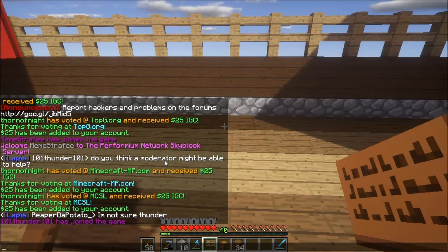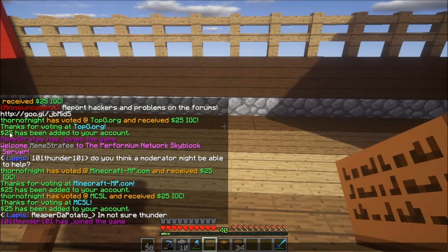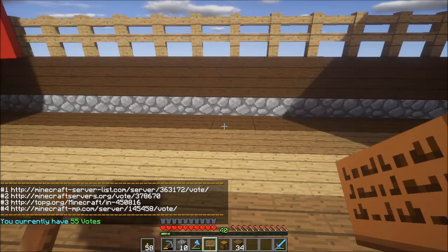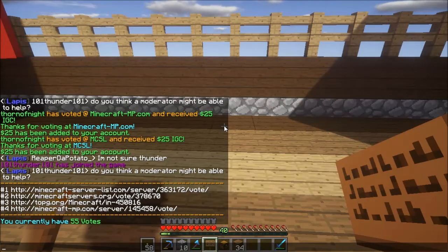I went ahead and voted at the other three sites. Didn't get anything from luck. But you can see that I went to TopG, got my $25 for voting; went to Minecraft MP, got that; and went to MCSL, which is short for MinecraftServerList.com. And got $25 for all three of those. So I have now voted a total of 55 times — it shows that at the bottom.